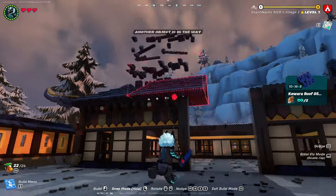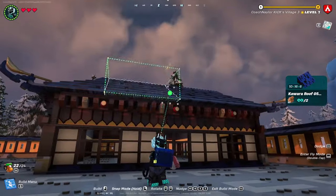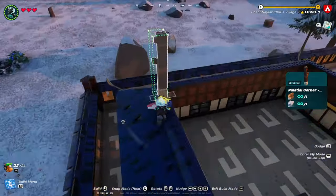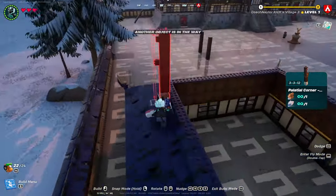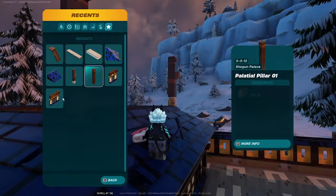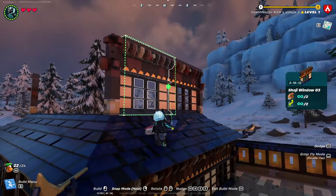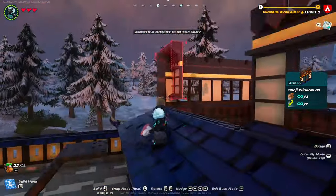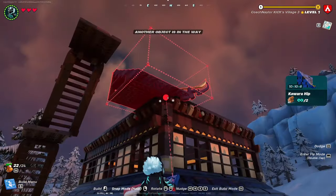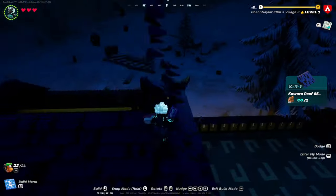Fill the rest in with kawara roof number fives. The good thing about these buildings is that kawara roof number fives are the only roofing pieces you're going to need. Once you get that layer complete, add the roof with four palatial corners and fill in the rest of the sections with your shoji window number threes. The shoji window number three is the only window or wall you will need since everything fits perfectly, and the roofing is only kawara roof number fives and the kawara hip.